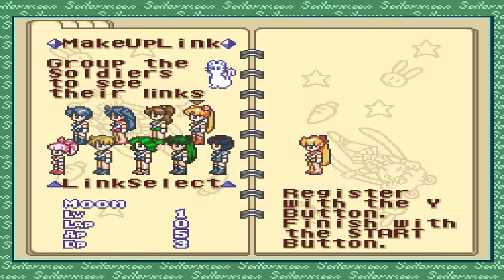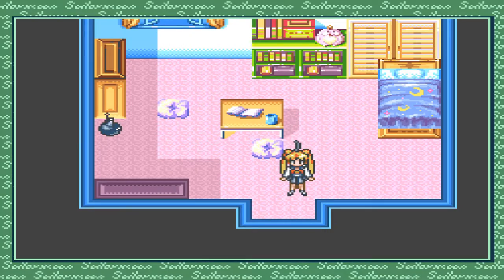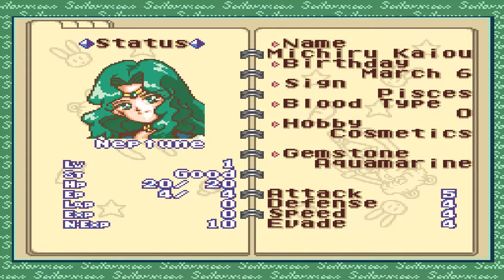Chibi Moon, Mercury, Mars, Jupiter, and Venus — they are the playable characters in the game. We can select them and switch them out too, didn't know that. I'm still controlling Sailor Moon. Let's see the character status. Name: Michiru Kaiou, Birthday March 6th, Hobby: Cosmetics. Level 1.